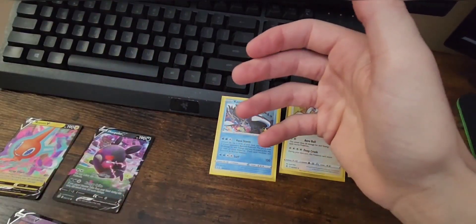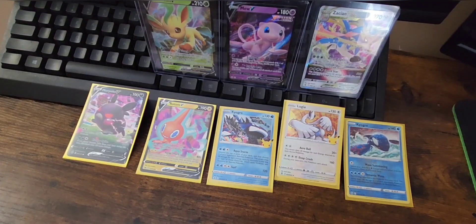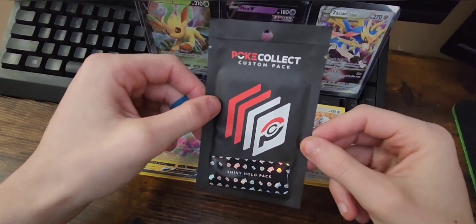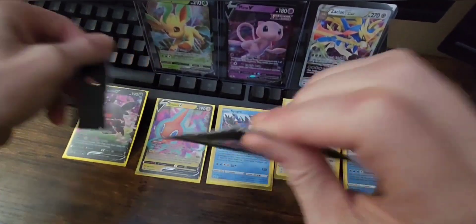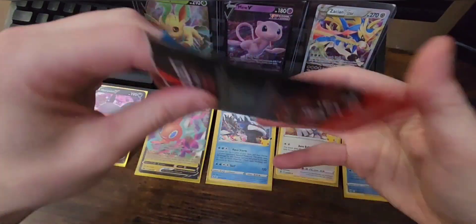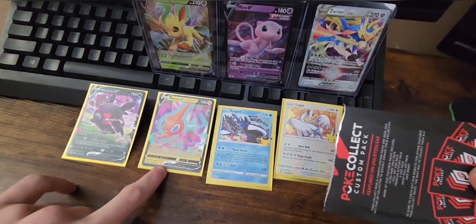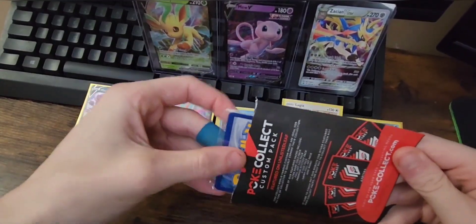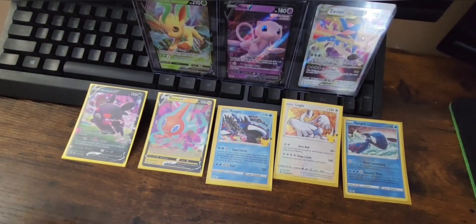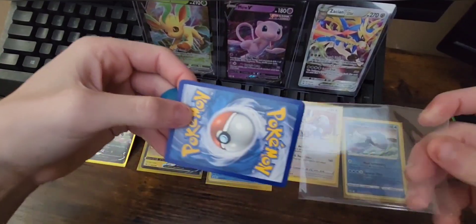Into the Zacian V-Star — oh my gosh, this is huge, that is actually huge! You know what, we can't end it like this. I know what I said and we were only doing two packs, but after those crazy pulls I just can't leave it at two. So we're gonna add a Shiny Holo pack as well. These only include a couple of cards but they are all shiny holos. Those three right there are just insane hits — Zacian V-Star looks freaking sweet, Mew is one of my favorite Pokémon, and who doesn't love the Eeveelutions?